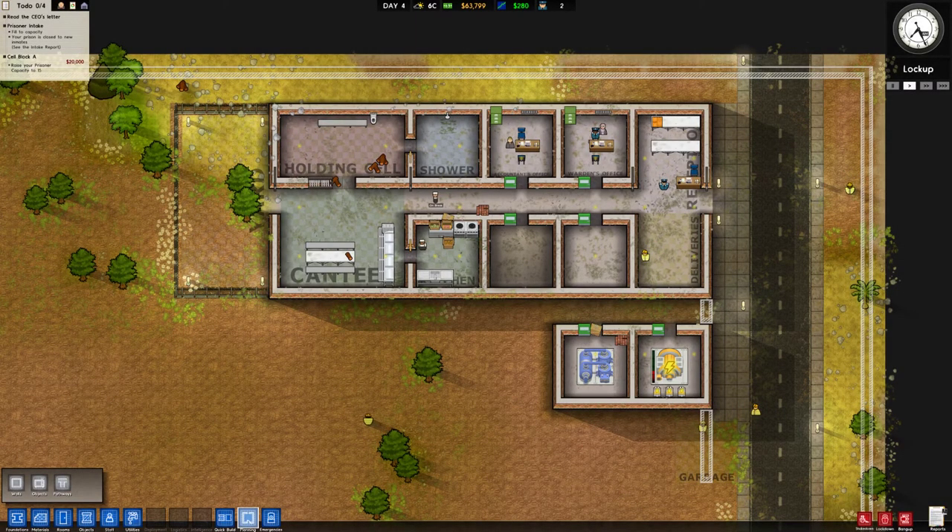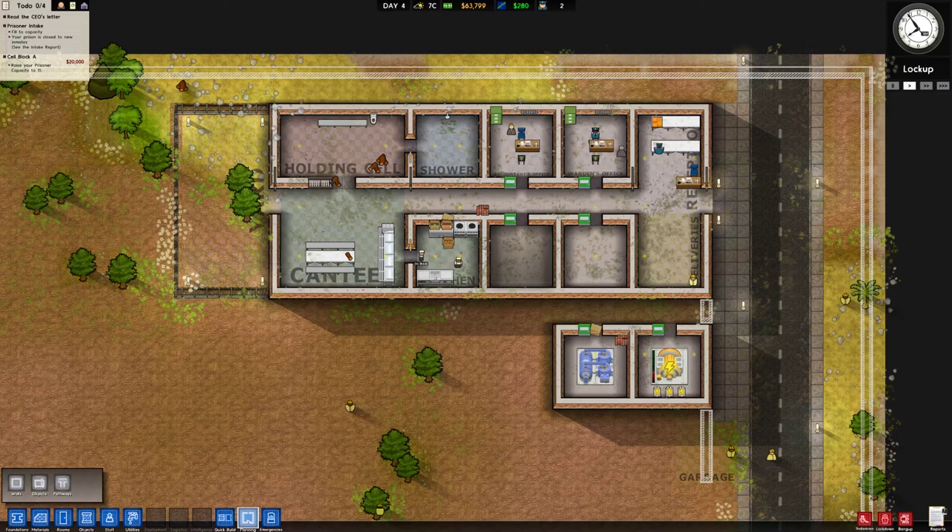Hello friends and welcome back. We are playing Prison Architect and my name is Astro. Today we're going to carry on with our maximum security prison. So far all we have is the fledgling beginnings of a prison — everything's very filthy, there are no prisoners. It's basically bugger all at the moment but we got our initial grants out of the way.